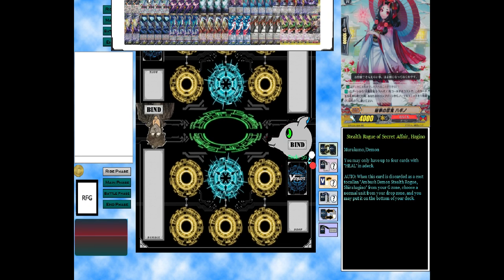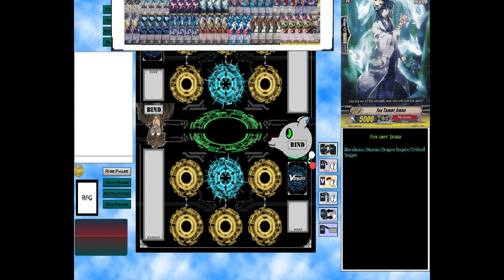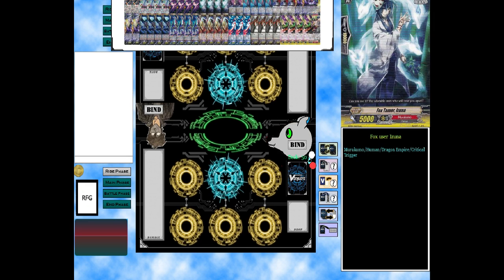We're also running four copies of these unique heal triggers. When this is discarded for a G-guard, choose one normal unit from your drop zone and put it to the bottom of your deck. We run all four of them. We run Stinging Wolf because I like the wolf.